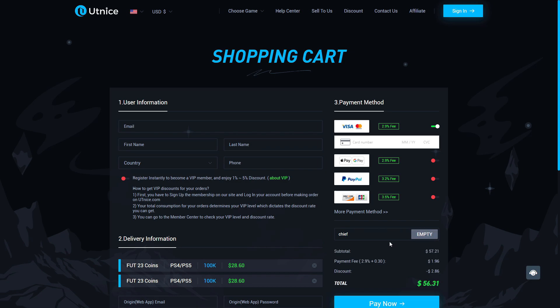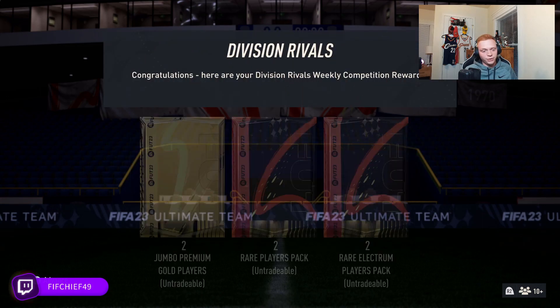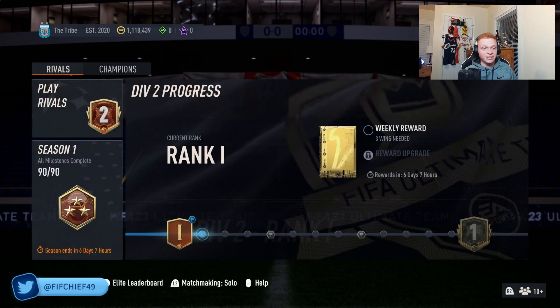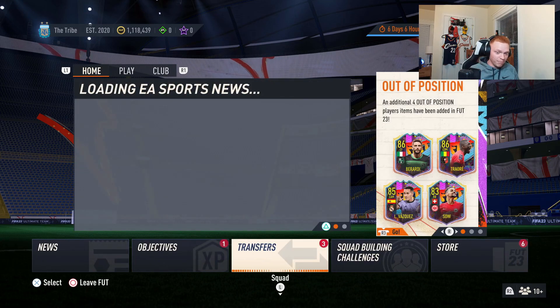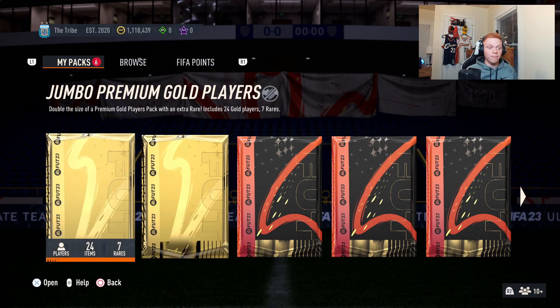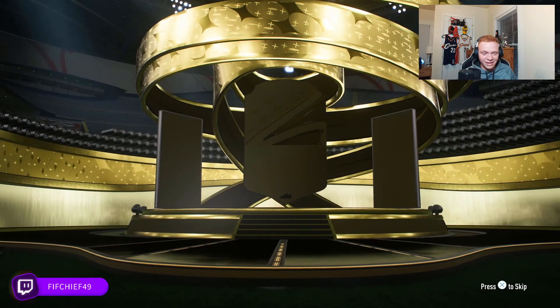Let's get right into this. Diving into this episode, we're starting off with our rivals rewards. We've gone for the untradable rewards: two jumbo premium gold players, 250k, and two rare electrums. The reason is we just need fodder — we're going to be doing the Zinchenko SBC, the Lampard SBC for the City Past and Present squad, and the 85 plus Team of the Week SBC. Hopefully we can get some fodder or maybe a crazy pack pull if we get lucky.